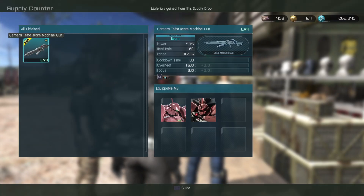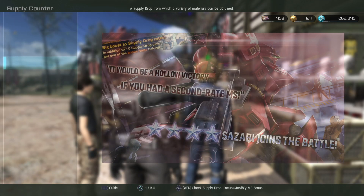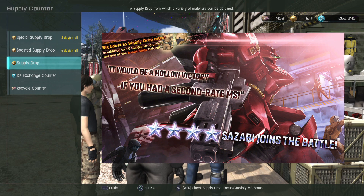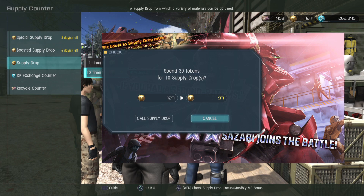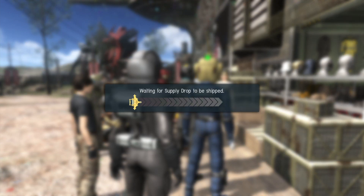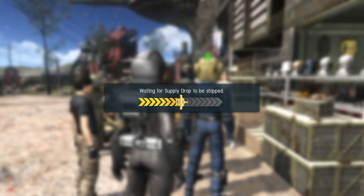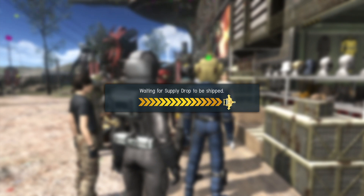I got a level 4 Geberra Tetra Beam Machine Gun, which is a really nice gun, but I'm not really focused on that right now. Let's try a 10-spin now with bonus. It looks like we get Char's space suit — I've always been really thrown off by the color of that thing. Anyway, here goes this 10-spin.